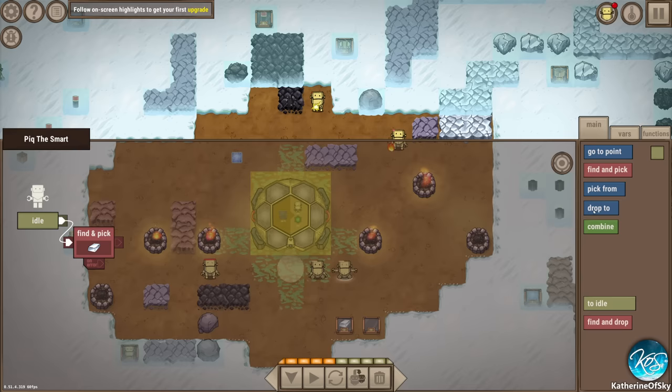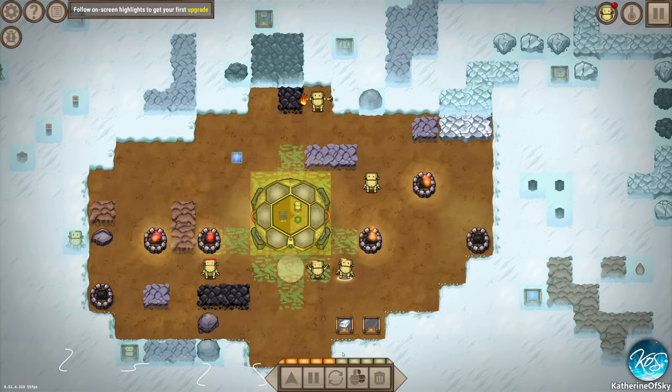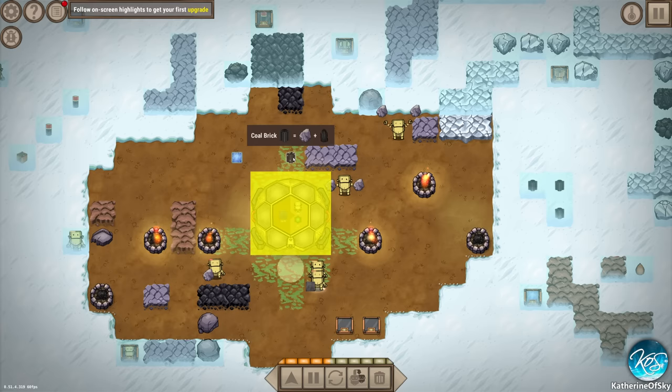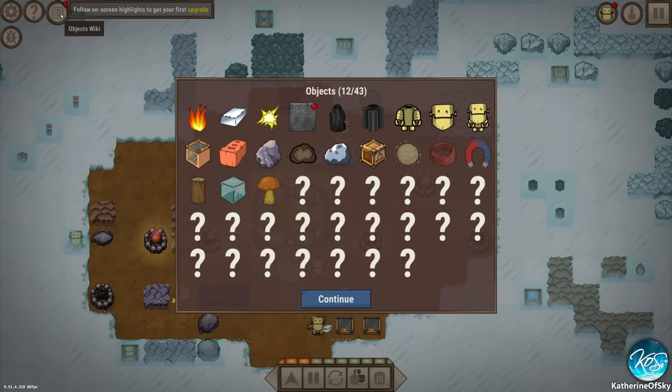Find and pick this one, then find and pick another one, then combine - I think those two together - then drop to here. I think that should get us our steel plates. So go! I hate feeding them - we need to get the if-statement. There's a way to get the if statement.